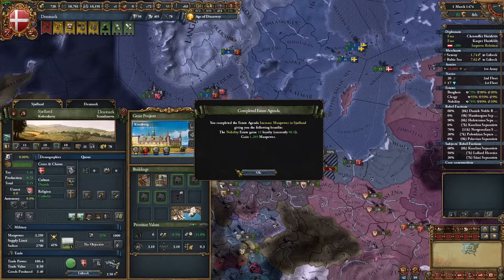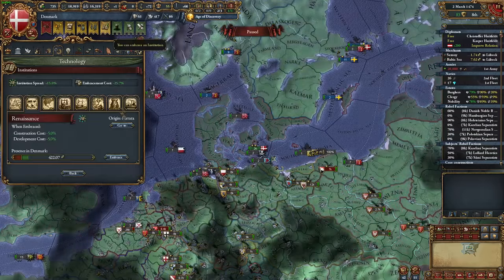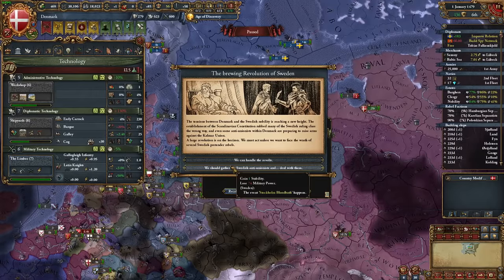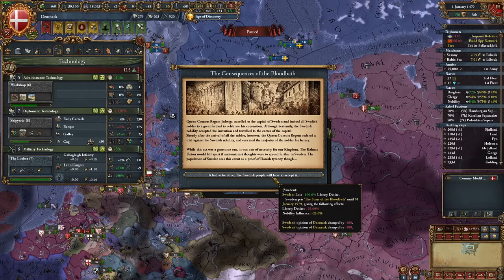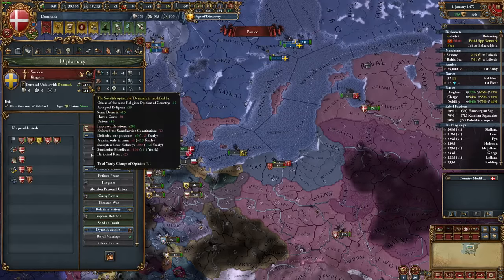Everything was going pretty smoothly as I just worked on my ideas, but then I got the Brewing Revolution of Sweden event, and since I haven't played any test games, I just picked the Stability option, which has a follow-up event that destroys your relations with Sweden. I felt like I was screwed since unions and different relations aren't positive even if Liberty Desire is low, so I had to get Sweden's opinion back up. Easier said than done — I'm just going to have to keep relations improved and hope my king doesn't die before the relations get fixed up.